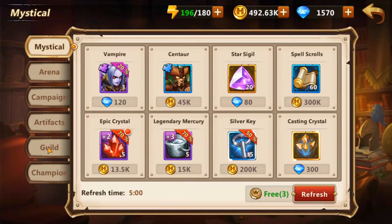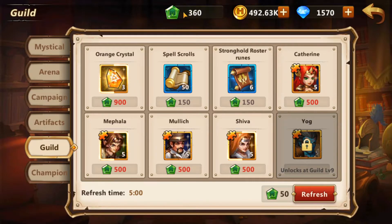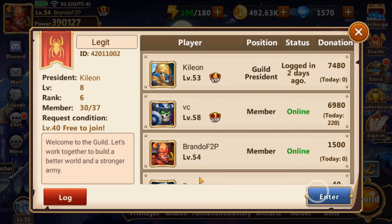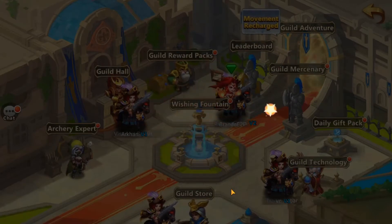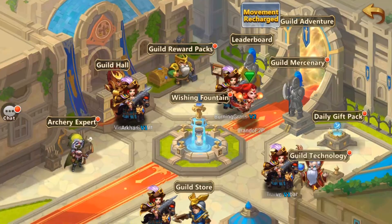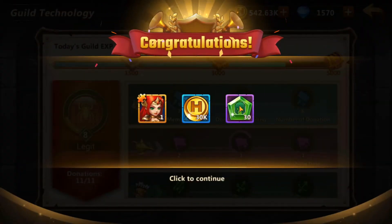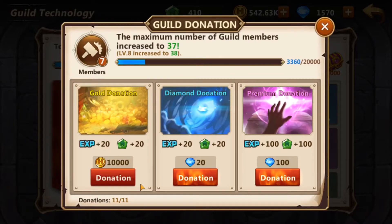Next is the Guild tab — I'll call these guild tokens. Obviously you need to be in a guild to use these tokens, and pretty much everything you do in the guild can give you tokens. If you go to your guild technology and collect, you get tokens. If you donate, you get 20 tokens for a gold donation, 20 tokens for 20 diamonds, or 100 tokens for 100 diamonds.